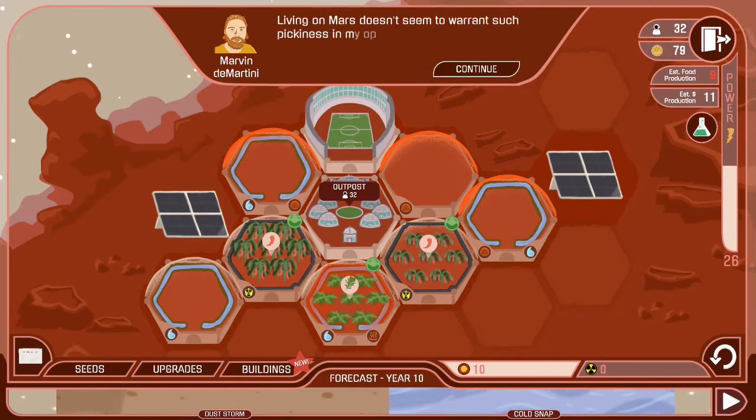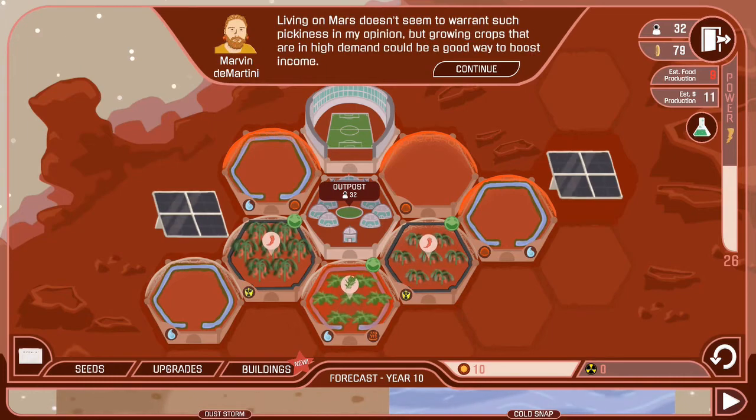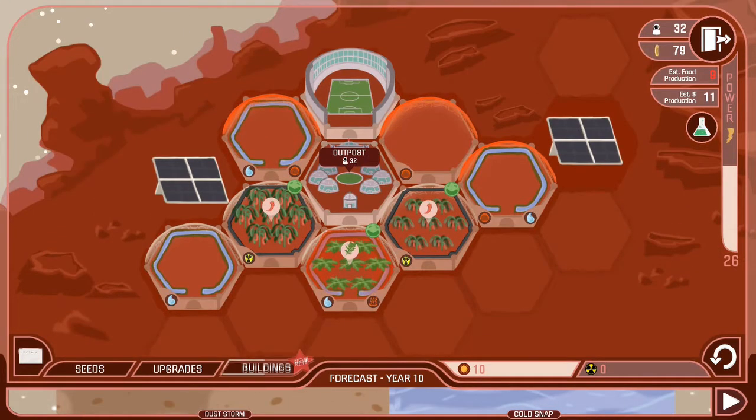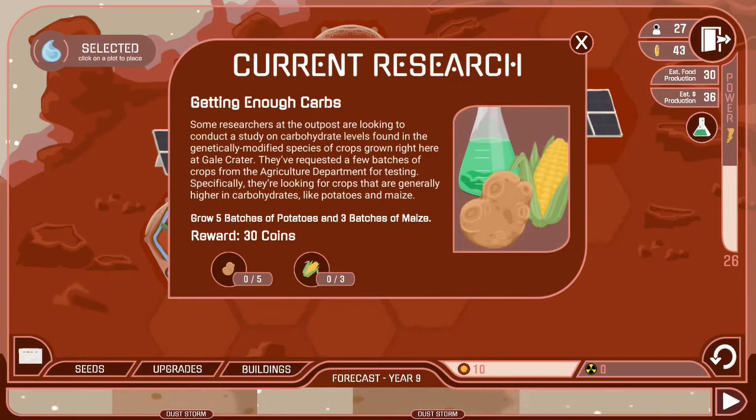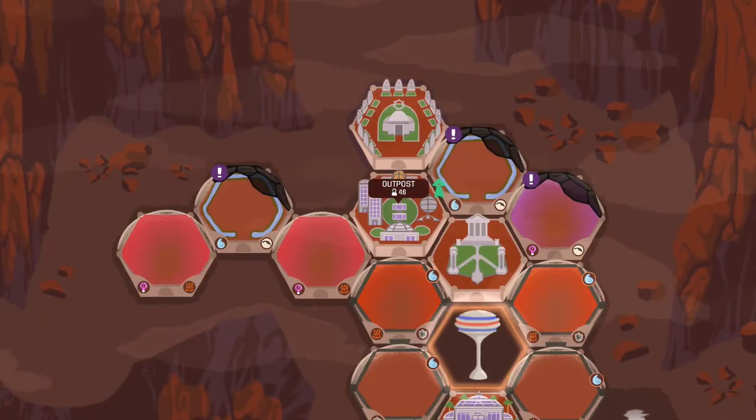That means you have to weigh up between making crops that bring in money, crops that cost money, and crops that can sustain enough people. There are also objectives, such as growing a certain amount of a crop or gaining a certain number of people to the base, that give you rewards — so you have to weigh that into the choice of what to grow as well.